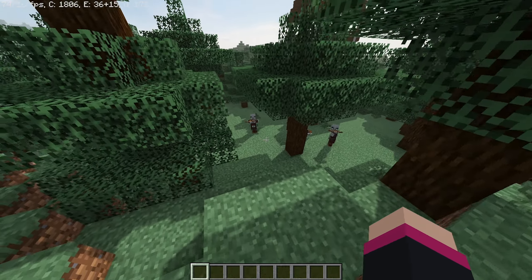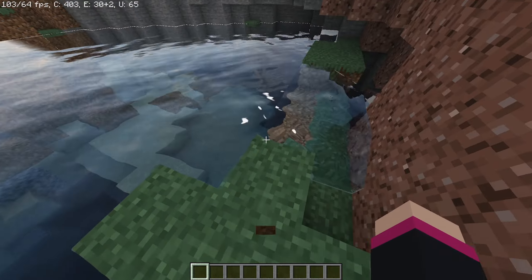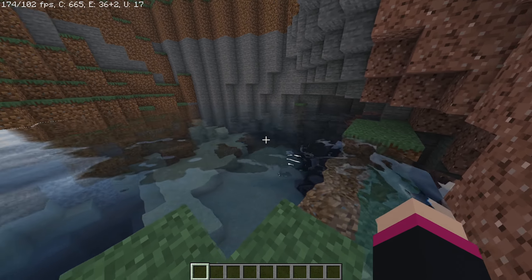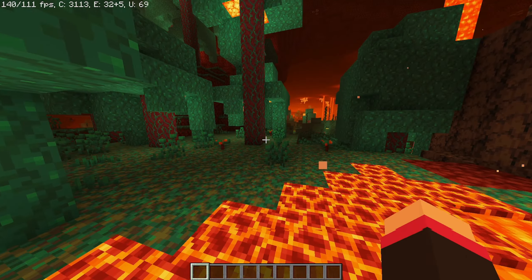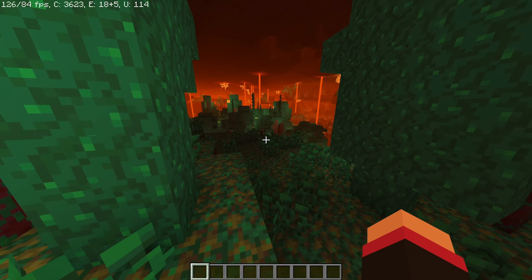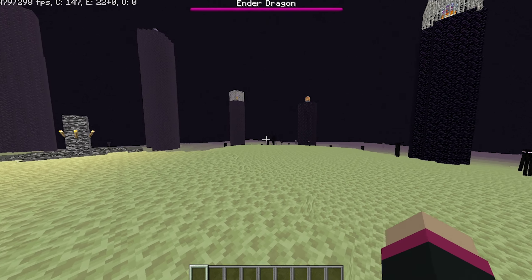Let's soar right into these ones. Sora Shaders keeps the same vanilla colors, but adds in a new and improved sun and some silky smooth looking water. Nighttime is nice and bright walking through villages, so you can easily see golems yeet some zombies. For the nether, we go back inside the orange — but this one suits the nether, as it's not too overdone, and it's nice and bright down here. And the end does not change for these shaders.